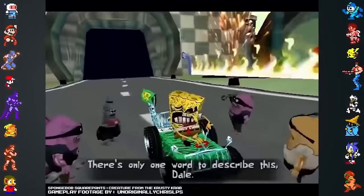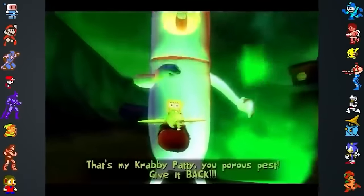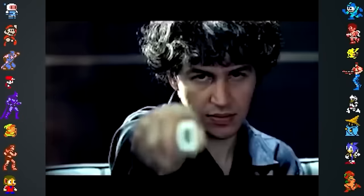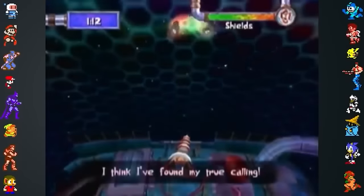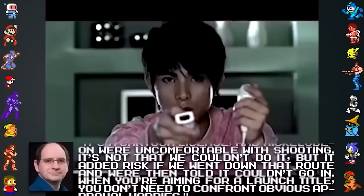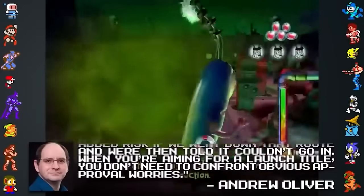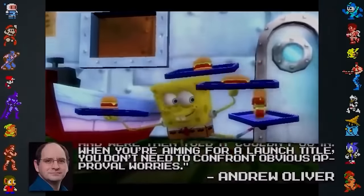The game SpongeBob SquarePants Creature from the Krusty Krab had a feature that was prevented from being added because of guidelines from the licensor. Andrew Oliver of Blitz Games had originally planned for the Wii version to have shooter-style segments that used the Wii remote like a gun. Ultimately, the developers decided against it. Oliver explained: "It's a cartoon license and Nickelodeon were uncomfortable with shooting. It's not that we couldn't do it, but it added risk if we went down that route. When you're aiming for a launch title, you don't need to confront obvious approval worries."